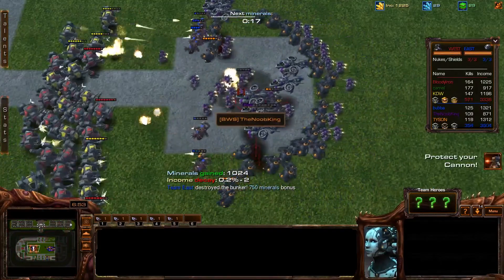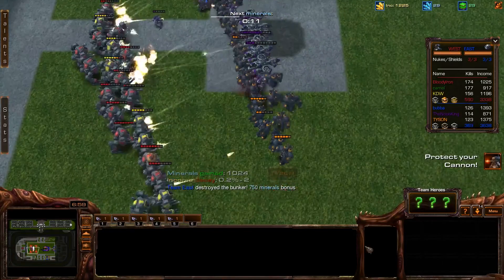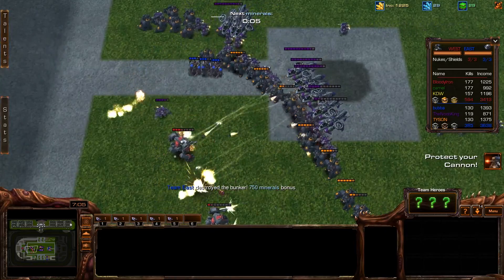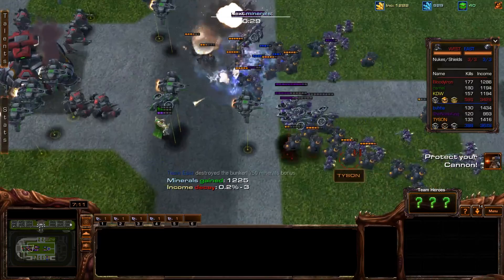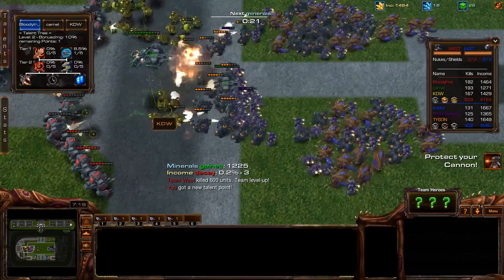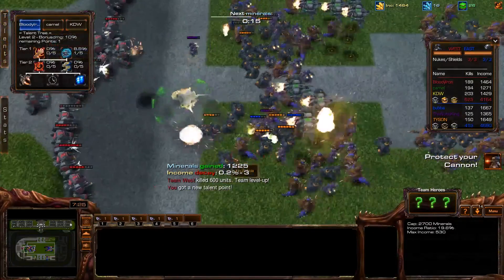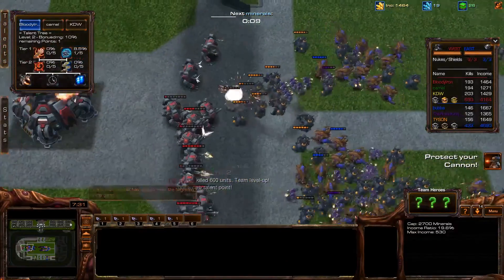We're losing our bunker here. The advantage of killing the bunker is that the opposing team gains 750 minerals — early on this is a fairly substantial advantage, though later on it doesn't matter as much. You can come back from situations where you lose your bunker, even though they are at an advantage. Banelings don't work very well in this mechanism because you can't control them in ways which normally give them the advantage.